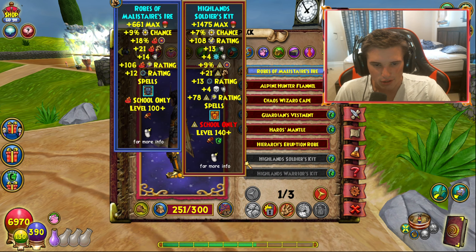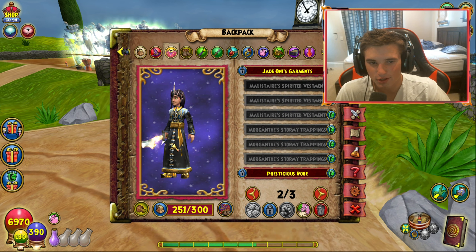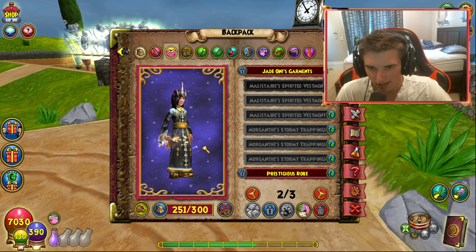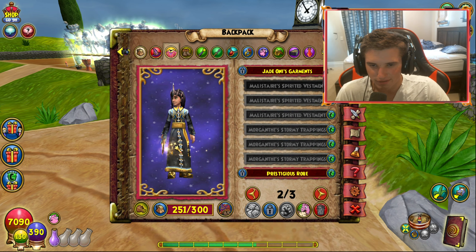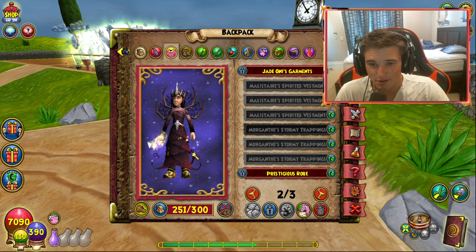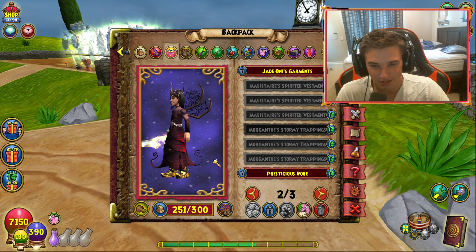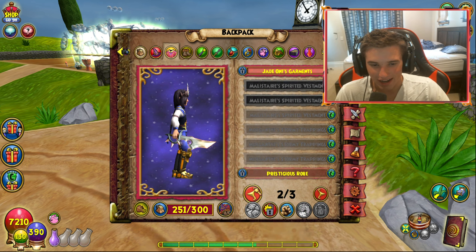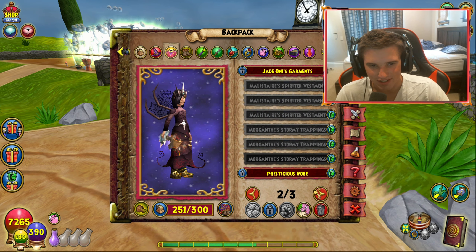Let's go into the robes. So we have Malister's Spirit investment and these all look the same, right — just making sure. Yeah, this robe actually looks really cool. I'm really a big fan of the Malister robe right there. Here's the Morgenth one — oh my god. I mean, you're literally Morgenth. That's so funny. I actually didn't get a Grandfather Spider robe — that kind of sucks, so I can't really show that off.